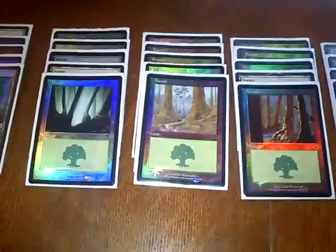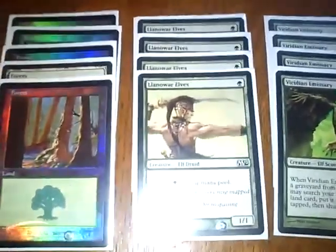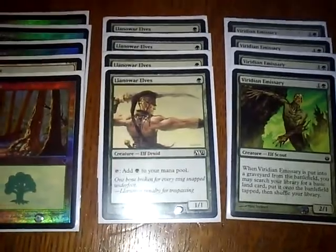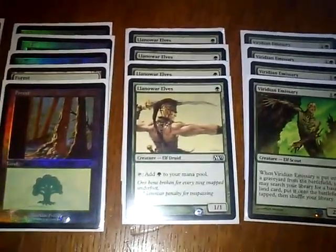We're going to start with creatures. First creature is Llanowar Elves — there's four of them. Tap one, add mana. It's a 1/1 creature that makes mana, and you can chump block with it if you need to.